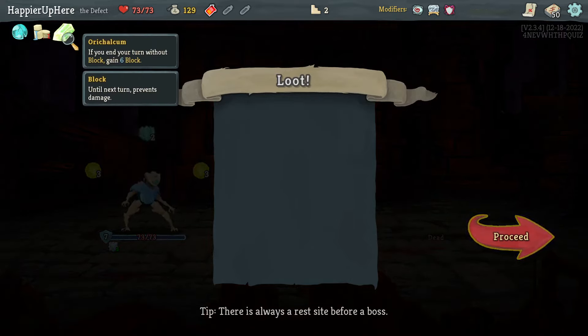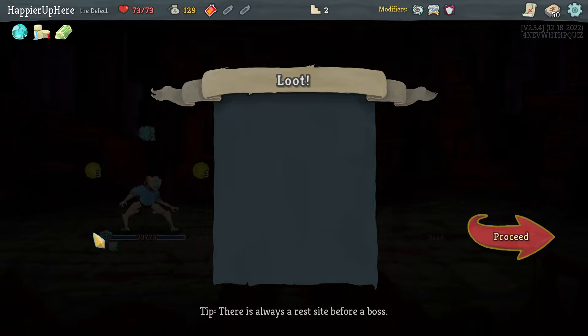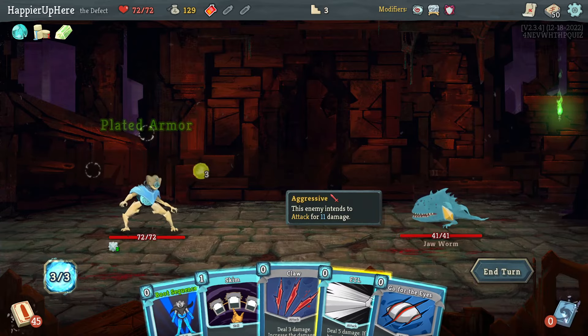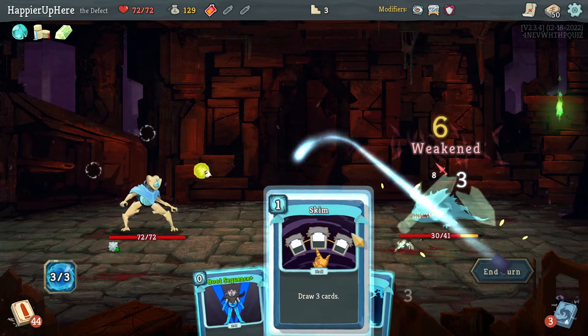Got Orichalcum: if you end your turn without blocking, get six block. Together with the Terminal Plated Armor that gives me 11 block every turn, plus whatever frost orb I have — that might be really good against these sentries. Jaw Worm next — FTL again, happy to see a Skim here.